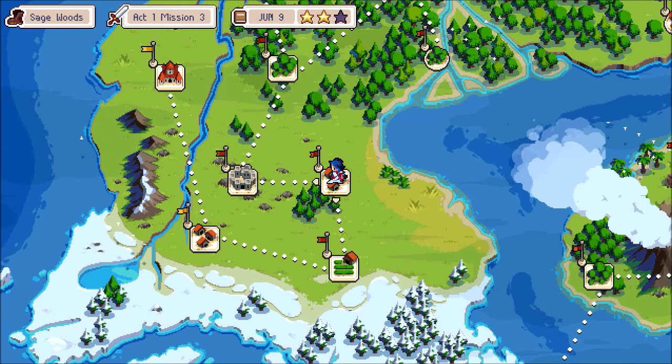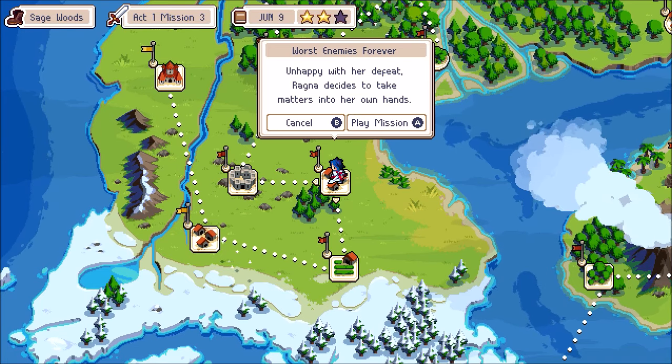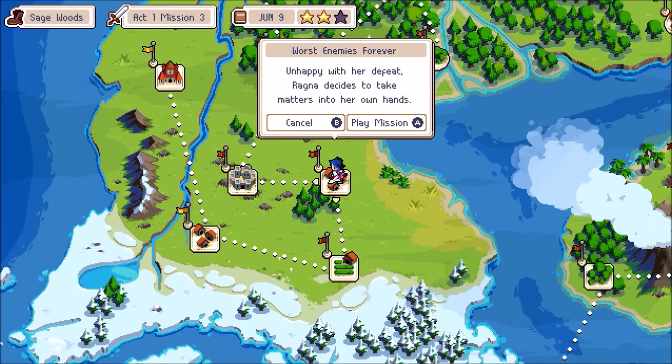Up until we get to that forest area, then essentially the tutorials kind of end. But anyway — worst enemies forever. Unhappy with a defeat, Ragna decides to take matters into her own hands.